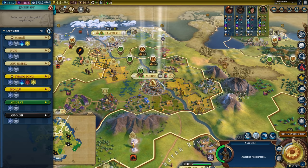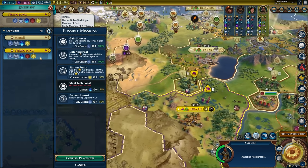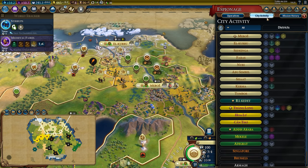Better Espionage Screen lets you filter spy destinations by district type, so if you have a particular mission you'd like to pull off — like Siphon Funds, for example — you can filter the list by Commercial Hub and simply look for the city with the highest gold payout. It also makes the Espionage Screen more information-dense.